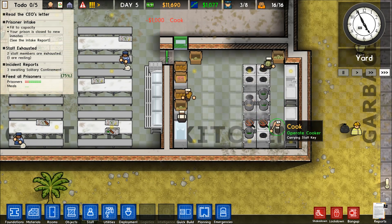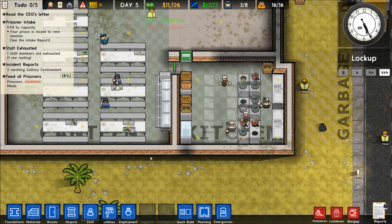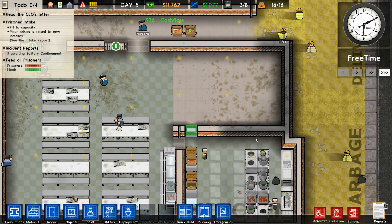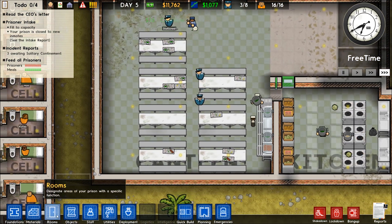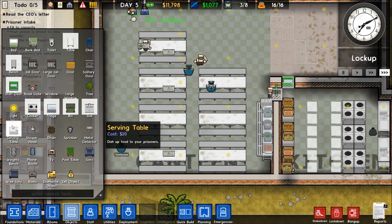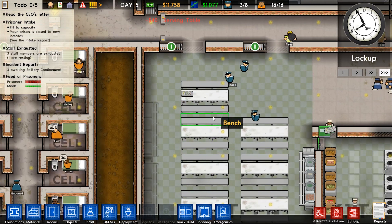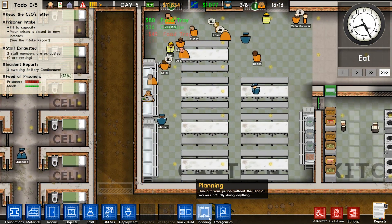Let's hire a couple more cooks just to make sure we have enough to feed everybody — we're at 16 prisoners right now. I'm wondering if this whole side should just become a kitchen since it kind of makes sense. Let's also put down some more serving tables along the back wall — give them a little more area to serve food and hopefully feed more prisoners.